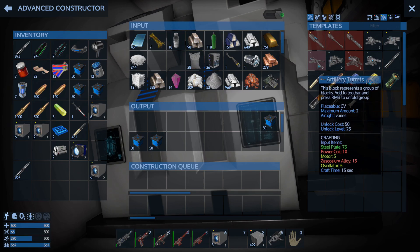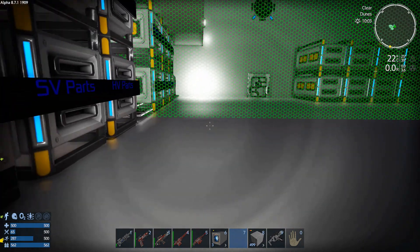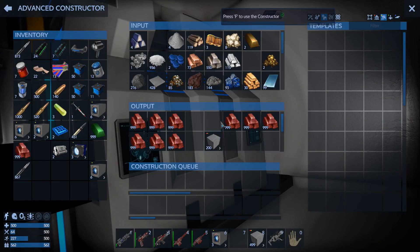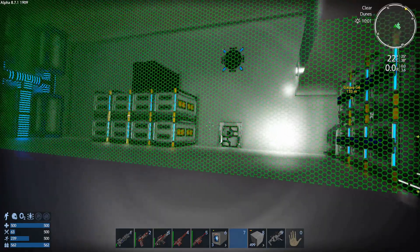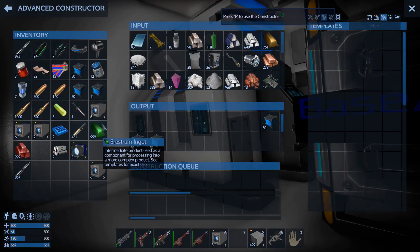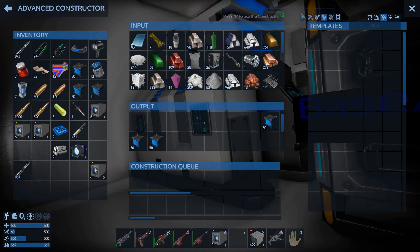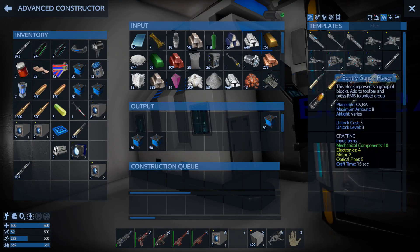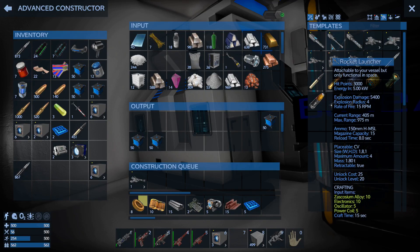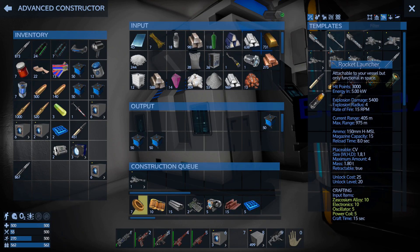Power coils, Sasconium alloy — you know what, we actually have that stuff. I can just take this, run back over here, throw that in. We have enough — we can build one! That is awesome.